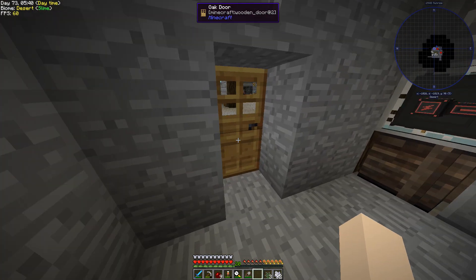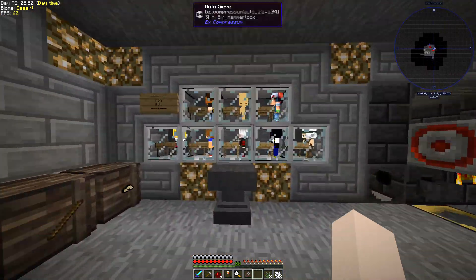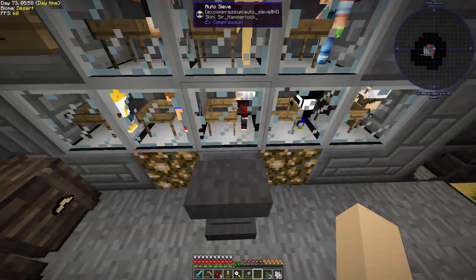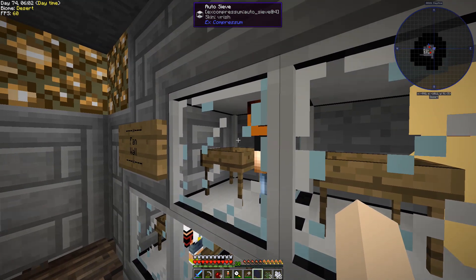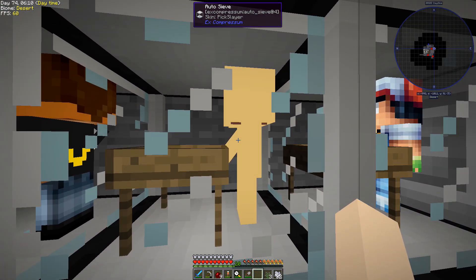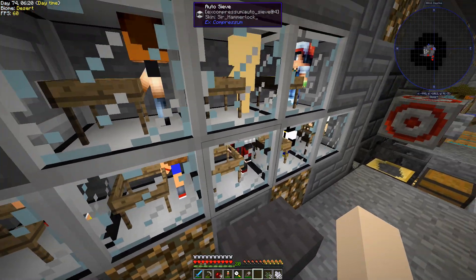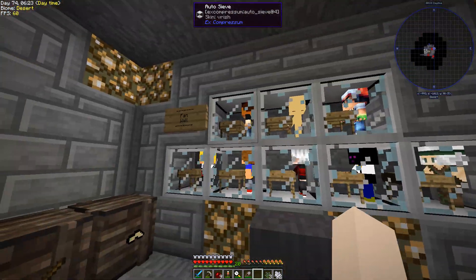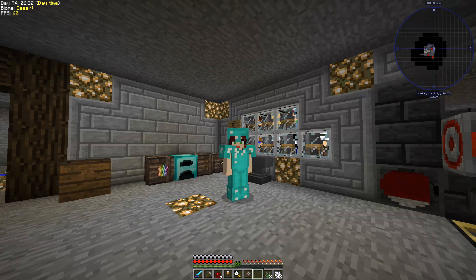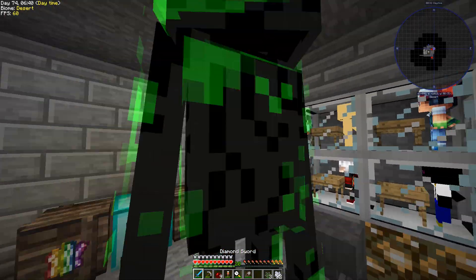Even more awesome than that — too many people put their names in the comments on my last episode, so I made a fan wall out of sieves. This was not cheap — a lot of iron — but we have our little anvil here and if you look at each sieve at the top it actually shows your player skin. So if you want your little guy on the wall, we're going to extend it to this side for more people who are interested. I think it's so cool and I just want to thank you all for watching.